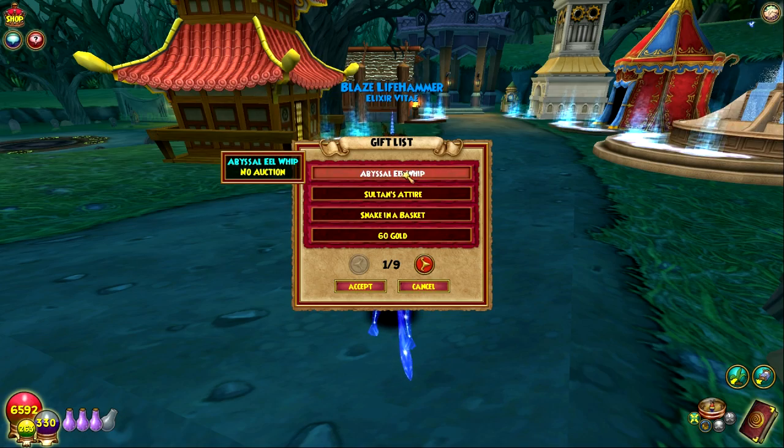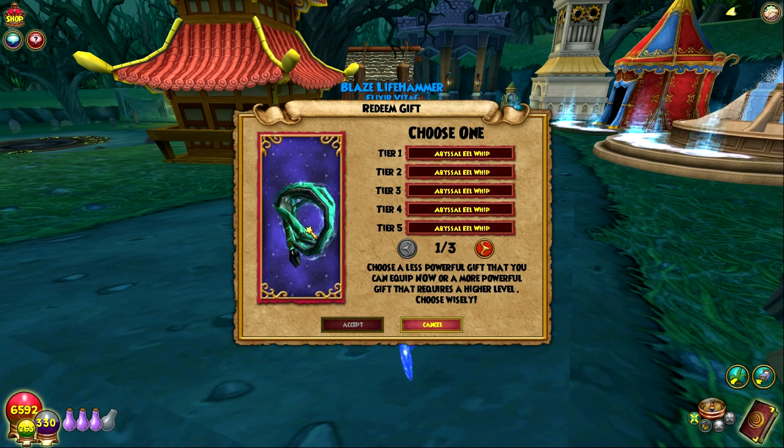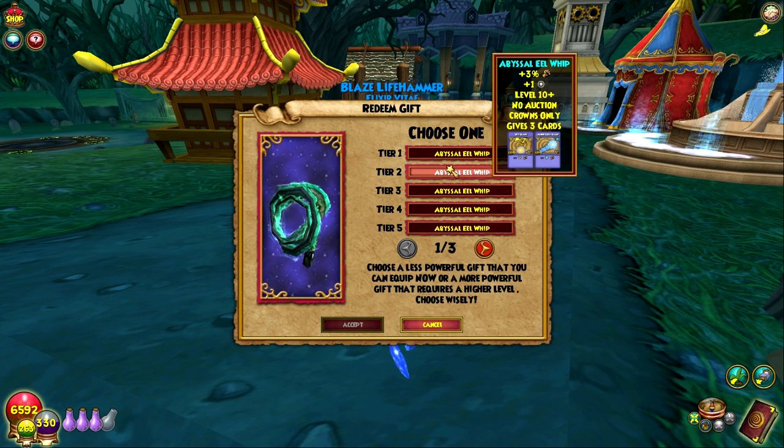We're going to redeem that for level 120. I didn't even see what it looks like yet but let's go ahead and redeem the wand as well. The Eel Whip — look at this. I feel like this is going to have a really cool casting animation, I really want to see it. Here's the Eel Whip for all levels and then it's going to progressively get better.